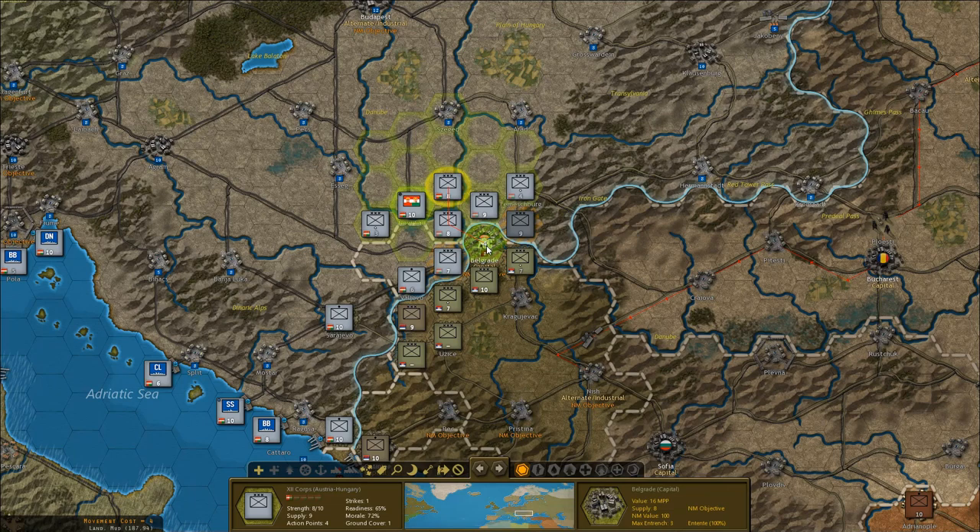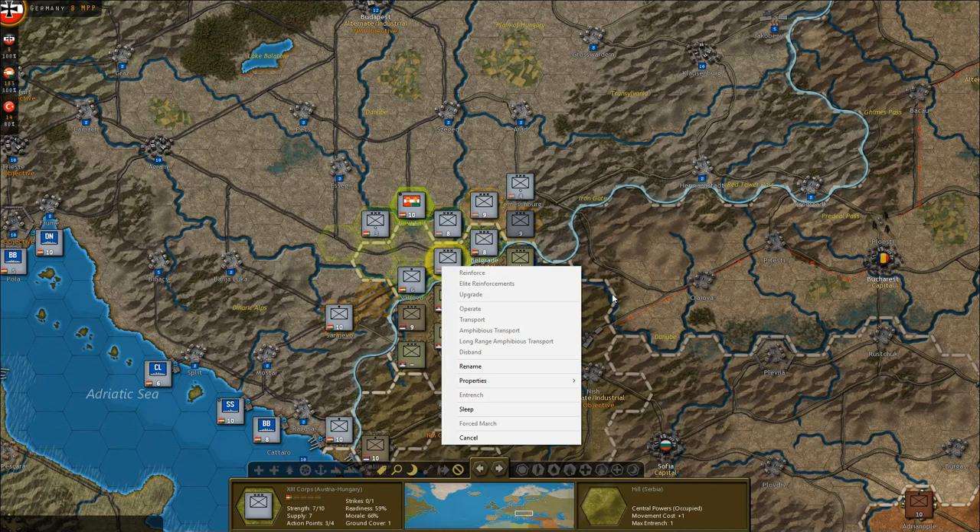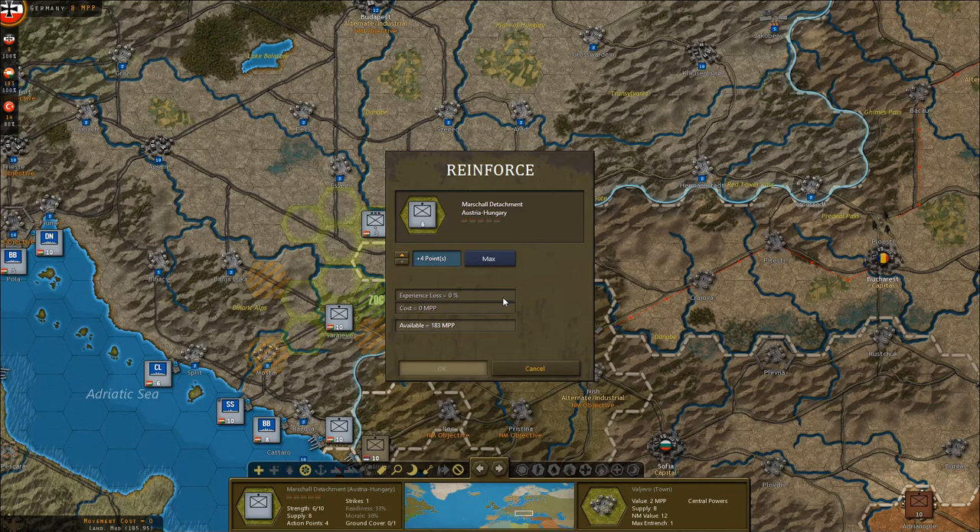These guys haven't attacked yet, I don't expect them to be able to entrench. They haven't. Okay, well at least we got there, so that works. Reinforce at least used — pretty cheap, so it's not too bad.